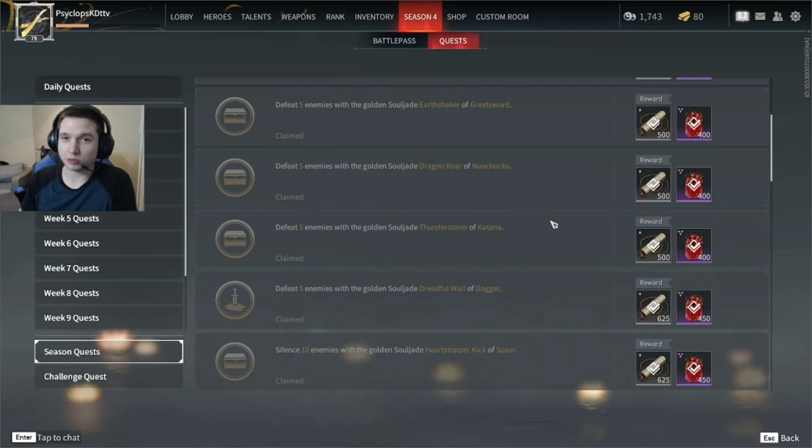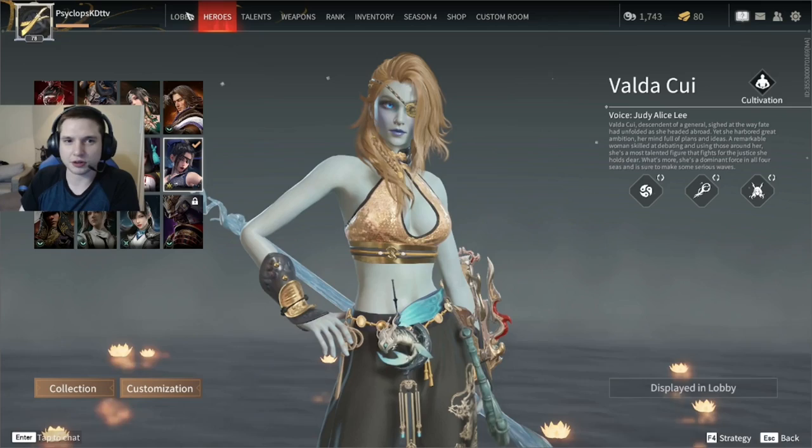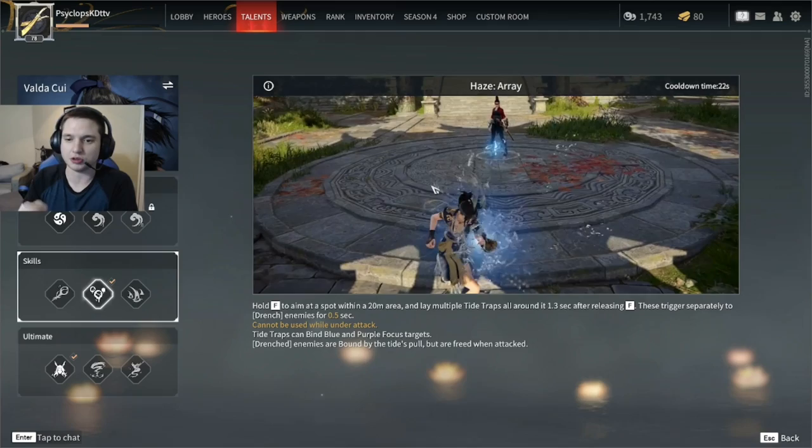When you first cultivate a hero and get the new versions of their abilities, it shows videos of how to use the abilities. But there's no way to get back to there from the main screen — you have to go to the talent screen and down to the actual skills in the list, and it'll show you the video again of how to use the skill.